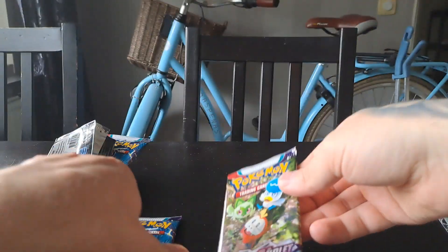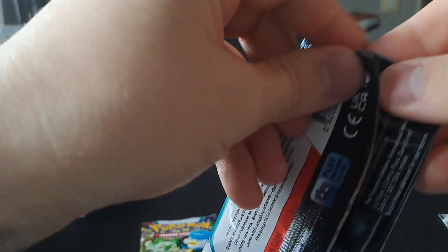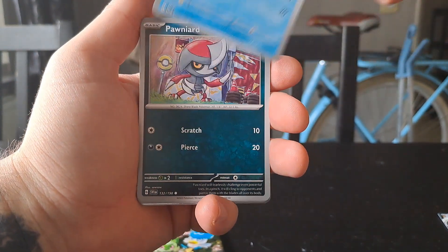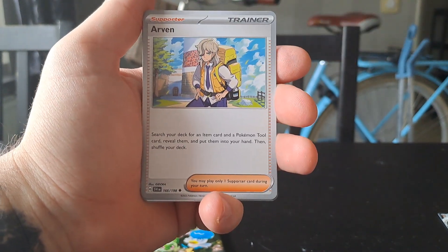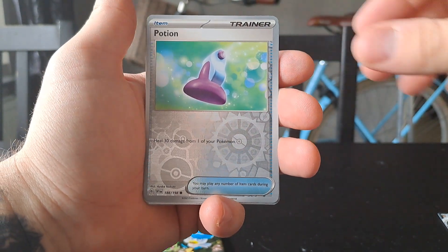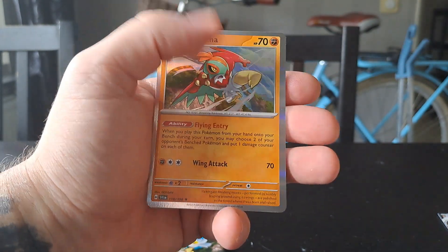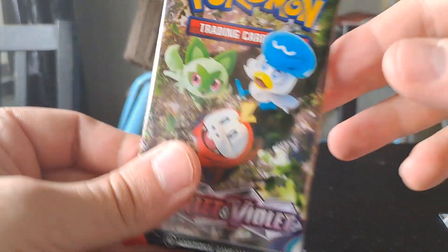That was really nice. Two more packs left but no ultra rare secret rare yet. Eighth pack: Quaxly, a Pawniard, Ultra Ball, Espathra, Arven, a Potion reverse, a Magnemite reverse, and the final card is a Hawlucha holo.